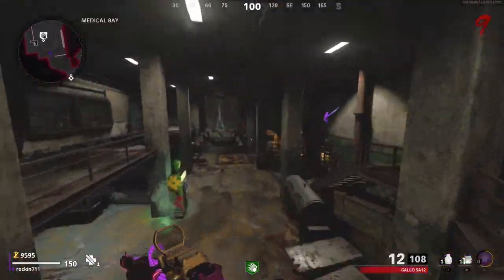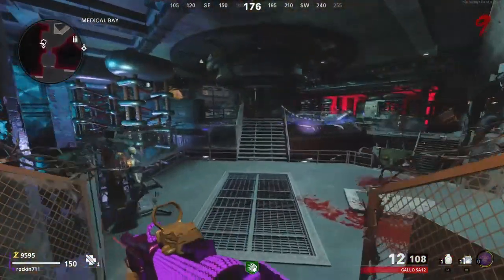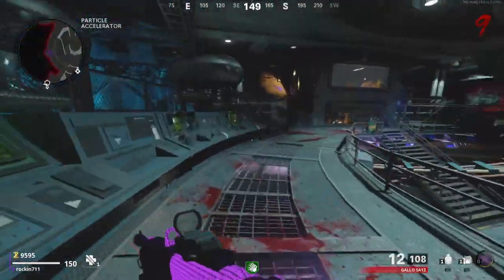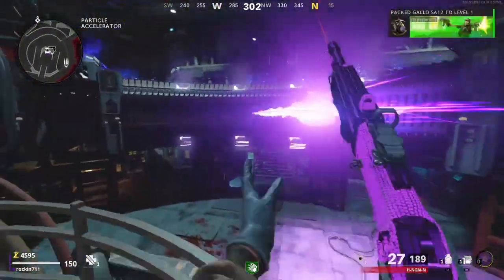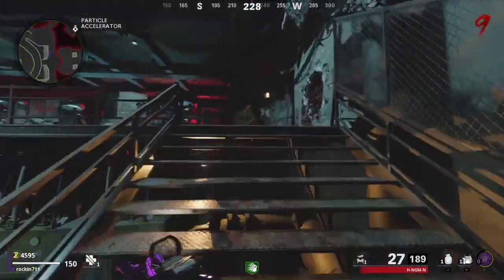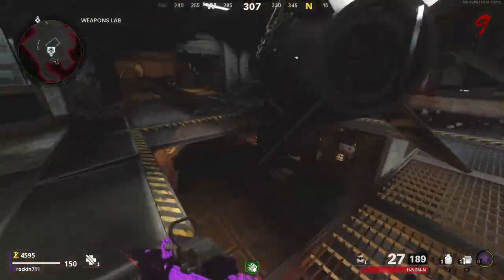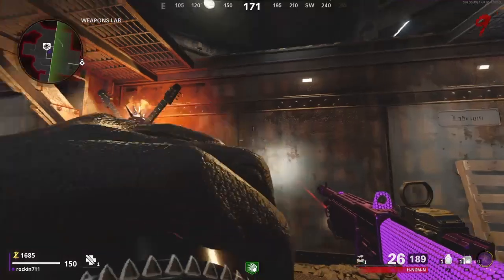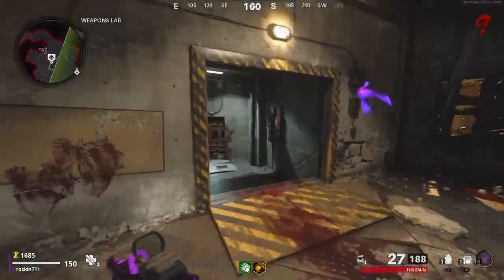Once you spend a bit more time getting points up there, I definitely recommend that you get Speed Cola, and also don't buy the perks Juggernog and Quick Revive because since you aren't going to be getting hit, those perks don't actually do anything. So just buy all the other perks, and once you buy all the perks, you'd probably have enough salvage to upgrade the rarity on your gun and also Pack-a-Punch. The very important perk for this strategy is definitely Deadshot Daiquiri and Speed Cola too, because you have to reload fast to be able to maintain up there.